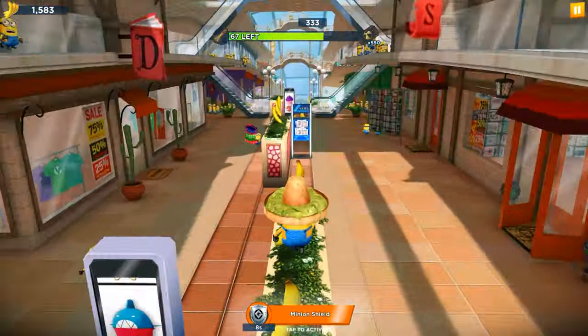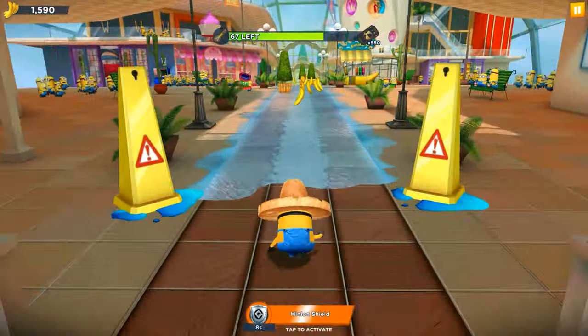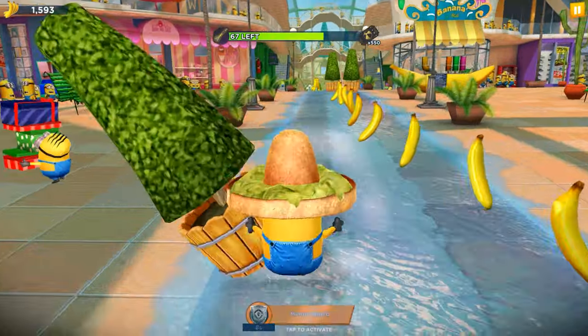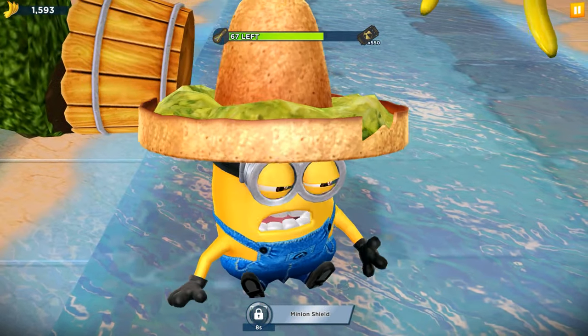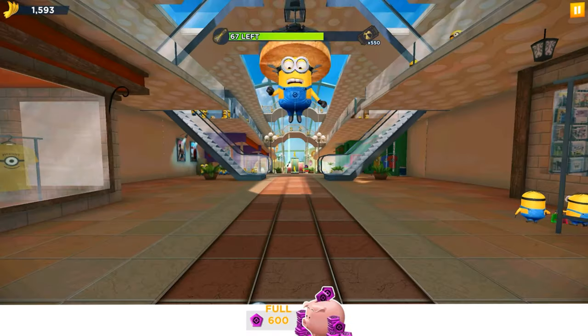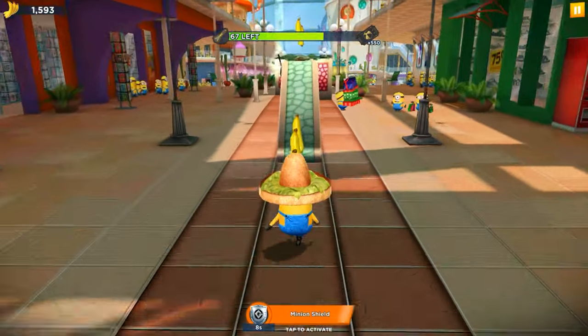The 1-end challenge has been completed — 67 special items, the Surf Paddles left. I think we complete it with the recommended runners, the spy skaters or ninja minions. I think that's enough for today, guys. Thank you all for watching and have a nice time. See you later. Goodbye.